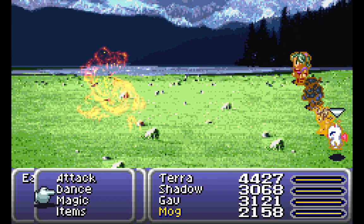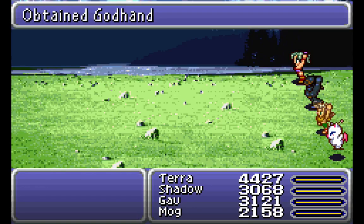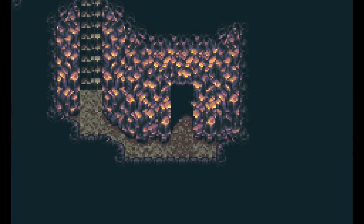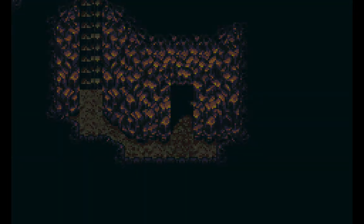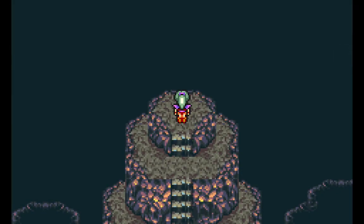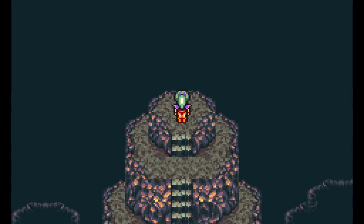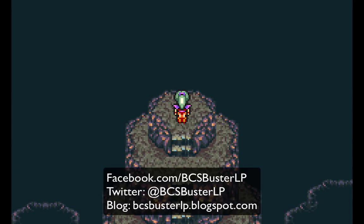He only has 58,000 HP, so definitely want to watch out for that, but that Savage attack — man, that is dangerous. And for defeating him, we get the God Hand. The Earth Dragon has been slain. The Seal of Earth has been broken. Let's get the Molulu's Charm back on. It turns out I'm almost out of time — three dragons down, five more to go. What special powers do those other dragons have? You'll all have to wait until next time to find out. This is BCS Buster signing off — don't forget to like me on Facebook, follow me on Twitter at BCSBusterLP, check out my blog and donations page. As always, take care, y'all.